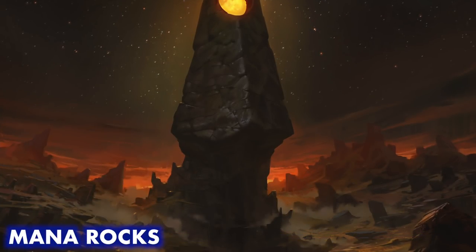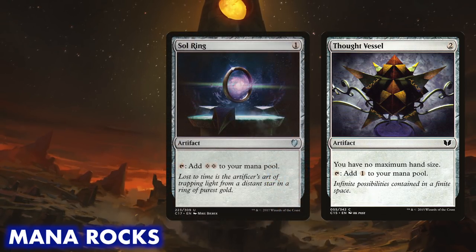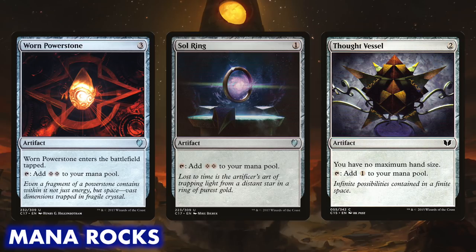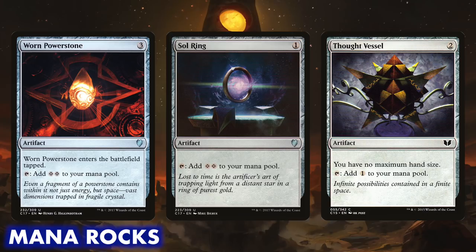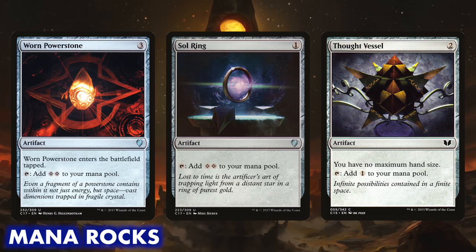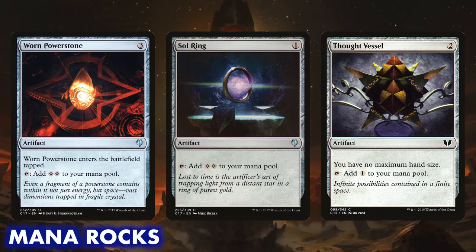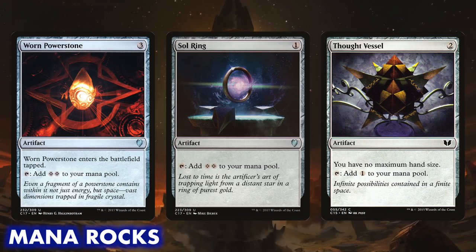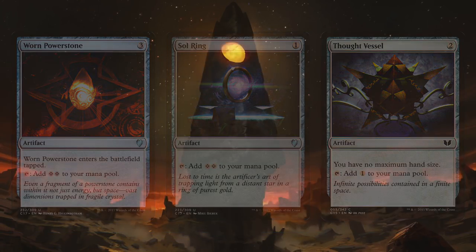Normally these videos save mana and ramp for the end, but we're going to start right off with ramp and acceleration. It's vital here because the first thing Sidri wants is a whole mess of mana rocks. Mana rocks are great in general, and most non-green decks will run a bunch, but Sidri can make better use out of them than other decks. This deck runs a bunch of really expensive artifacts that we want to power out, and Sidri's abilities have mana costs that add up. But Sidri can also animate your rocks in a pinch, turning your Sol Ring into a life-linking deathtouch 1/1 that can threaten to take a real creature down with it.